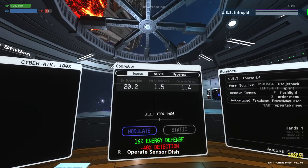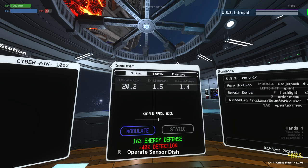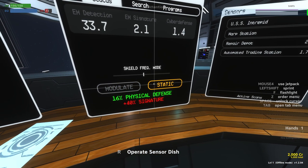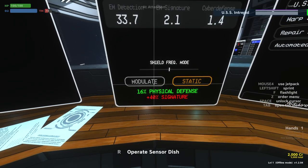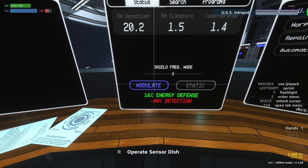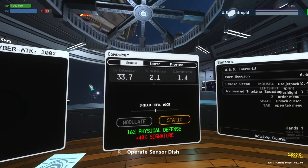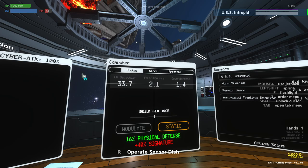Notice your electromagnetic signature — this is how easy it is for us to be detected. That also goes up while you do an active scan. There are two shield modes: in addition to one being good against physical and one being good against energy, the modulate mode reduces our detection ability but keeps our EM signature low, whereas static increases our detection but increases our signature, making us easier to be spotted.